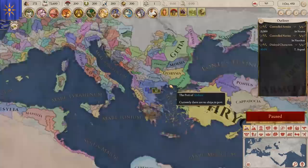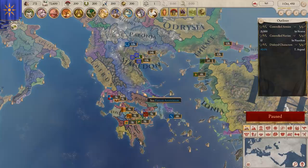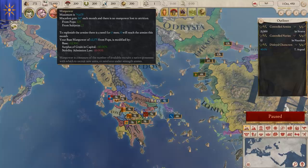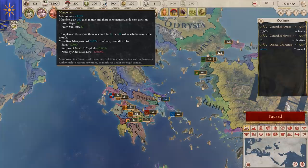The TL;DR on how the basic game economy works: you have a treasury of money, you have manpower — which you use to recruit units and reinforce damaged units — and you've got military power, civic power, oratory power, and religious power. These are the four power units you spend on things.